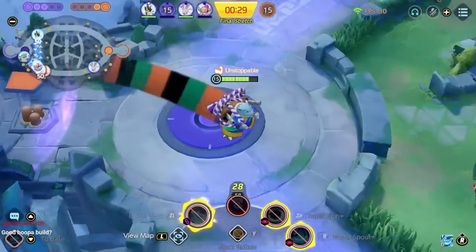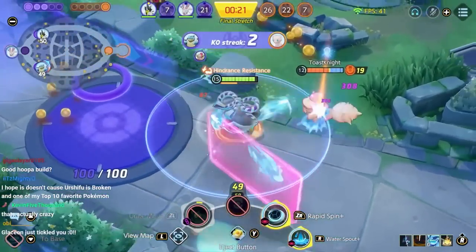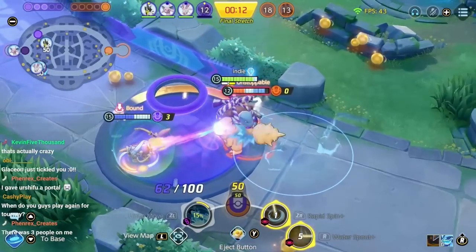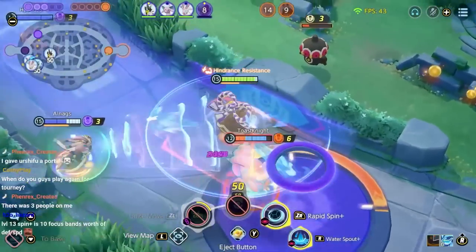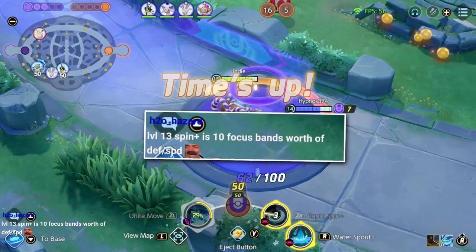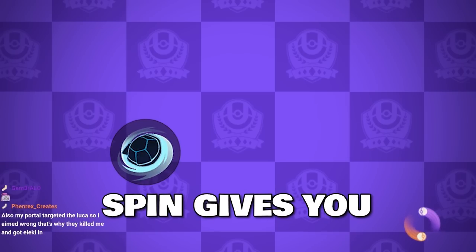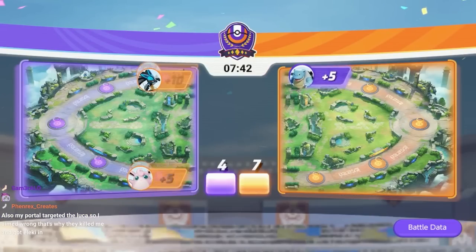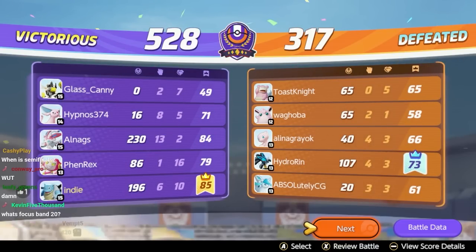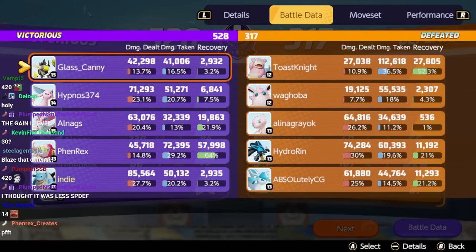I need to get back to help defend. Looking good. Level 13 spin is worth 10-plus Focus Bands of defense specimens — it's actually more. At level 13, spin gives you 420 defense and special defense. So that's like 14 Focus Bands worth. Yeah, it's actually 420 — it's huge! It's one of the best, if not the best, level 13 upgrade in the game.